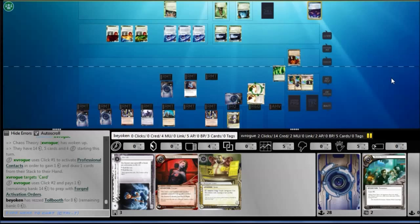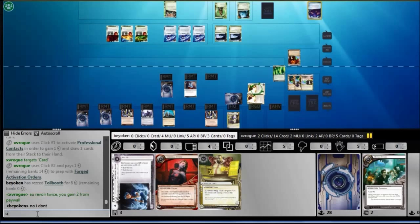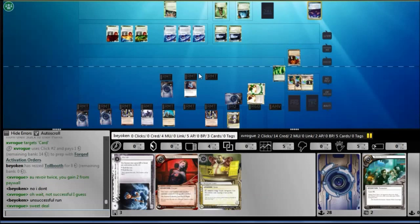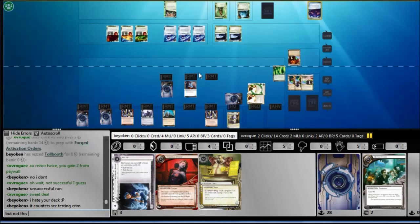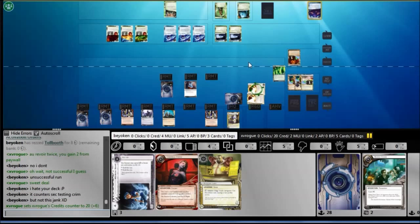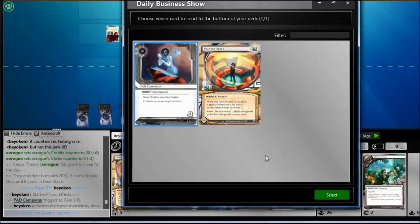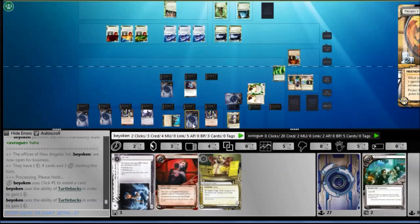Back to the game. He played Forged Activation Orders on my outermost ice, so I was forced to rez the Tollbooth. I need to keep him out of R&D, otherwise I can't win the game if he locks it down. So I'm going to make it very expensive for him to run through. His only recourse right now is to Au Revoir twice, giving him lots of credits, so that he can maybe make a Paintbrush run next turn — but that keeps him out of my R&D, so maybe I can topdeck the winning agenda. Paywall Implementation is not good against Au Revoir since he's not making successful runs. He hands the turn over to me, and my DBS topdecks the winning agenda. I have no credits left after installing the Tollbooth — but Turtlebacks comes to save the day, giving me 2 credits. Double advance, Astro token, game.